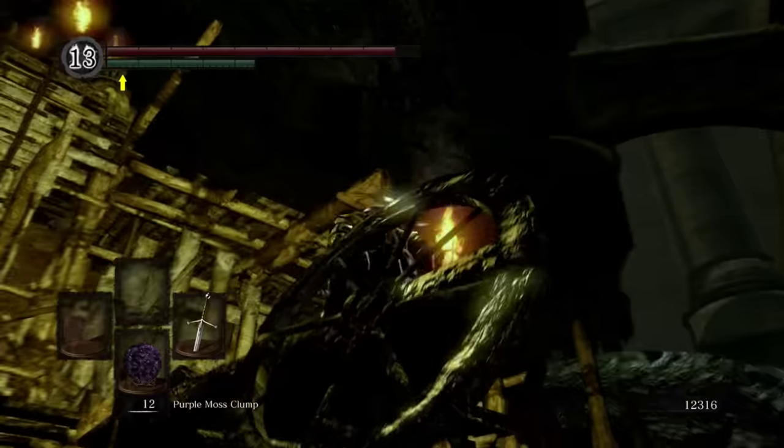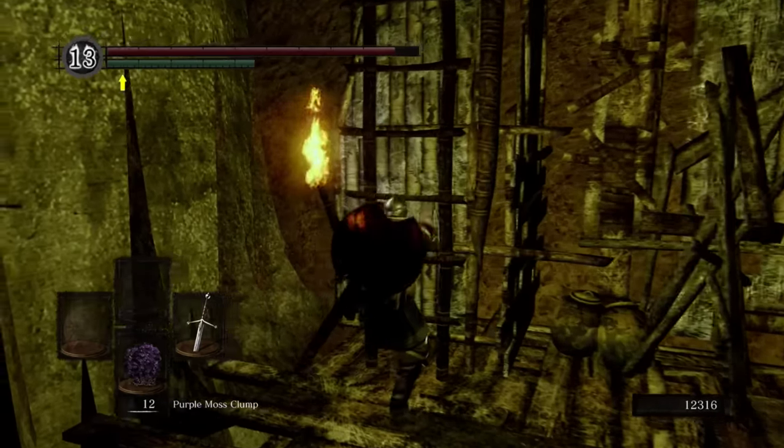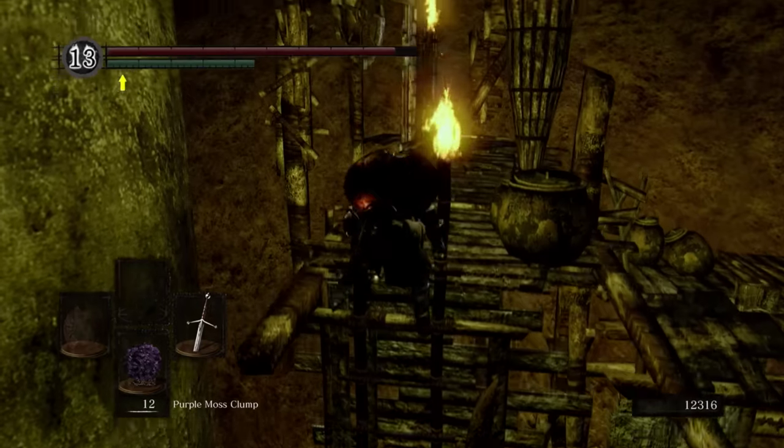See how we have those large supporting pillars? That's basically where the Eagle Shield is at - right up there. Either that one, or it's the one next to it. Either way, I'm just going to climb a load of ladders.